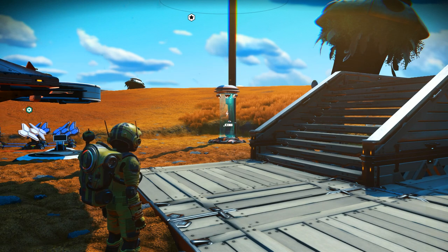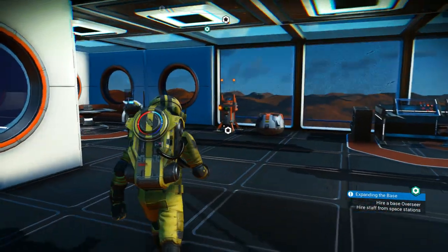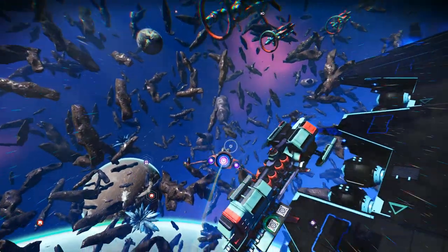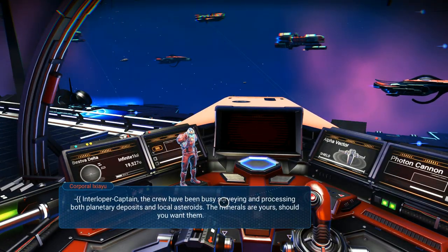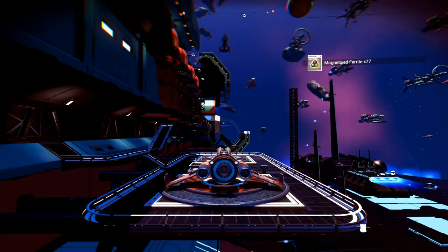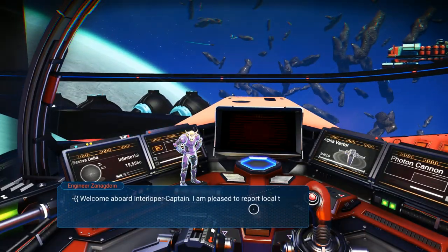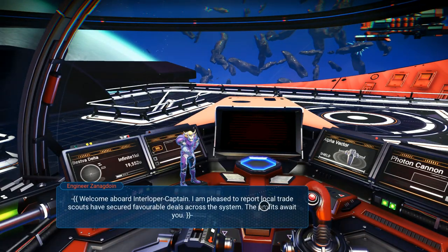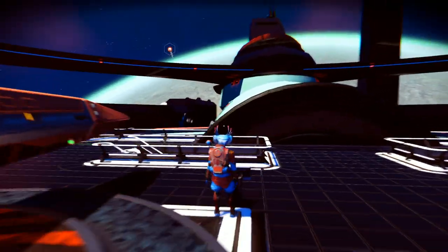At various points you might encounter game-breaking bugs, and you'll want a save file to go back to. Moving on: if you have a fleet, don't forget to visit your frigates every now and then, because more often than not they'll give you rewards such as units and basic elements. This is most common with exploration frigates and trading frigates, which can give you things like magnetized ferrite or chromatic metal — around a hundred of these, which is very useful especially in the early game. Land on them and the captain will prompt you with the new rewards.